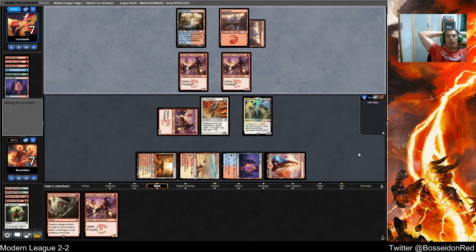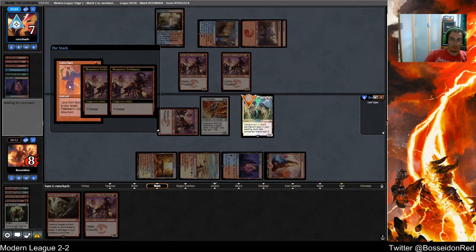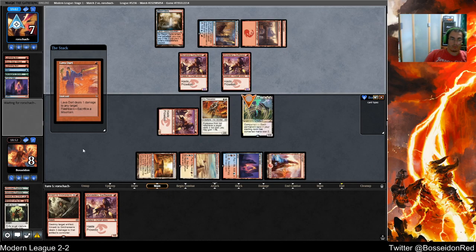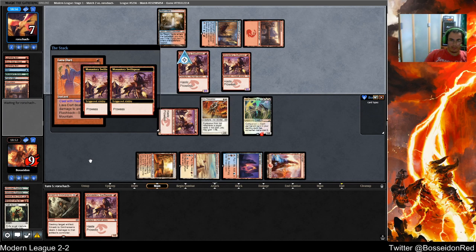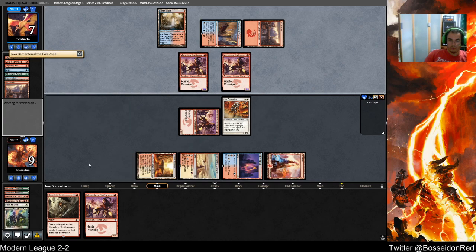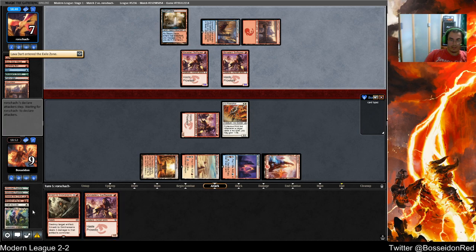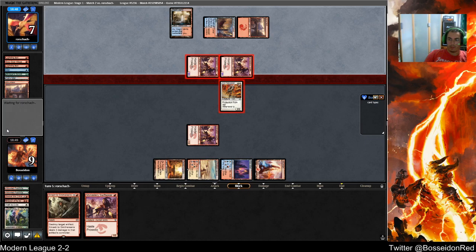I kind of know I'm setting myself up to die to Kozilek's Return. My opponent's killing Lurus — makes sense, Lurus is a bit too relevant here. I think I would have played Eidolon next turn, probably. I'm one other person blocking this.